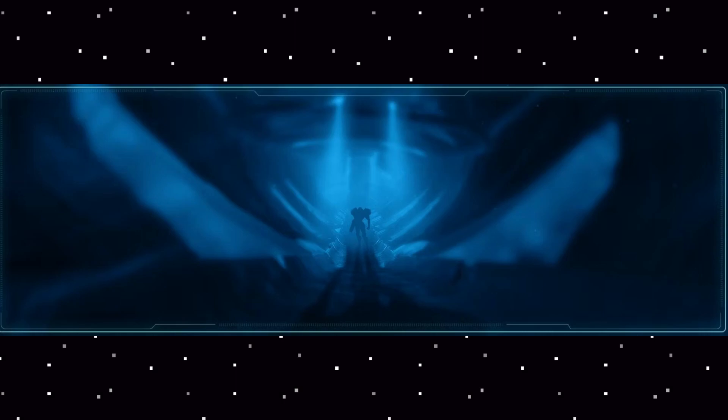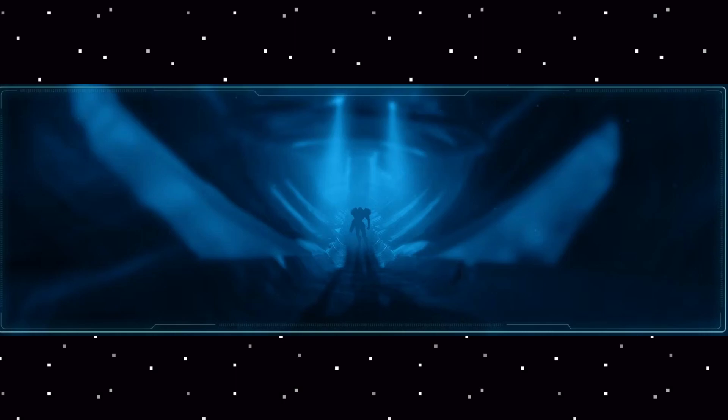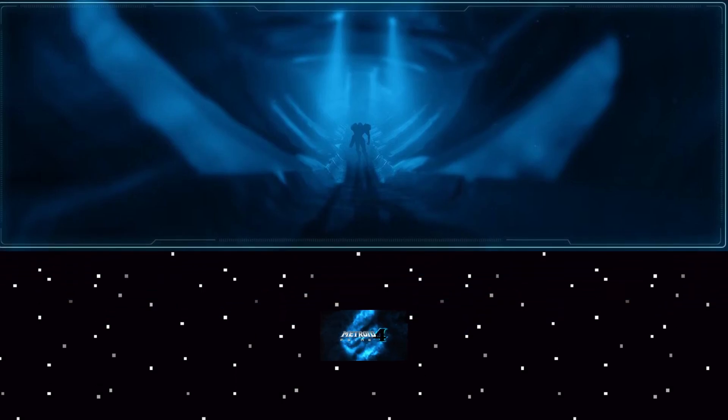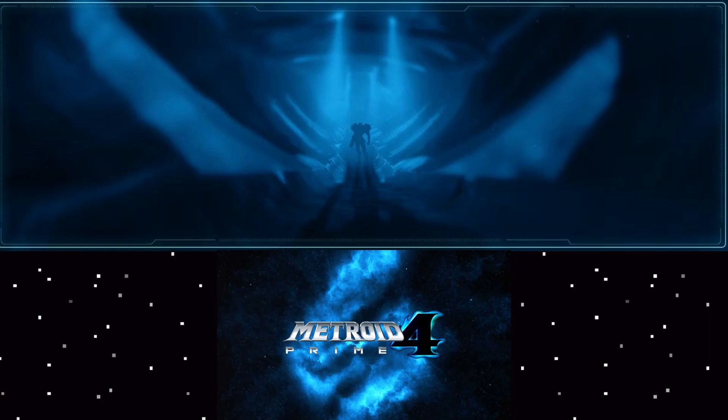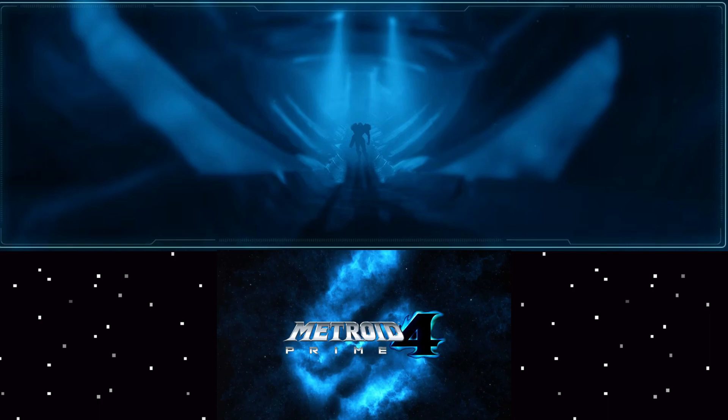Where have we seen blue transparent pointy thingies before? Right here - they look kind of like the Phazon tendrils. Maybe they're not Phazon themselves, but they sort of have imagery that resembles Phazon, if you will. And also just in general, the color scheme of both this promotional art and the only other piece of promotional art we have - the logo - they both have blue and black color schemes. Blue being the color of Phazon, and black being a really good contrast color. Black has also been used for non-blue Phazon things in the past, like the Phazon suit and Dark Samus suit.